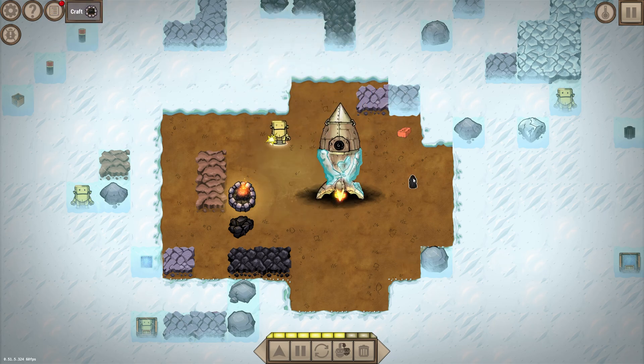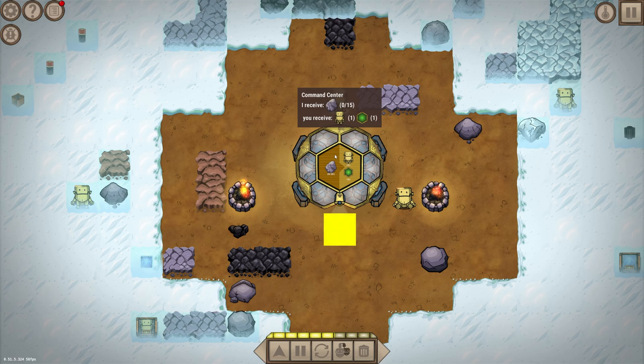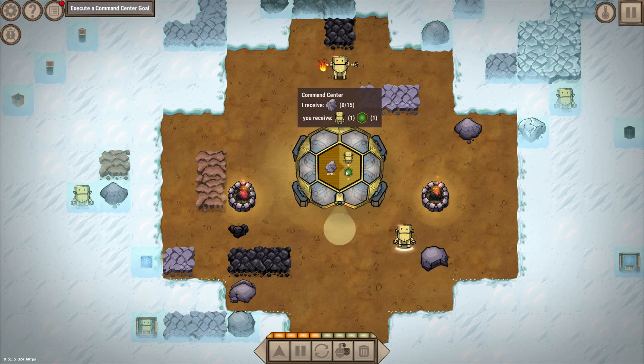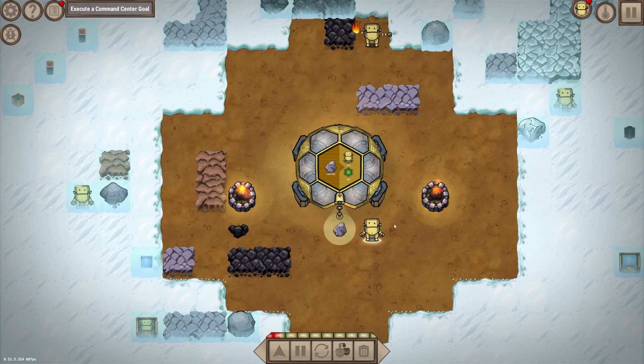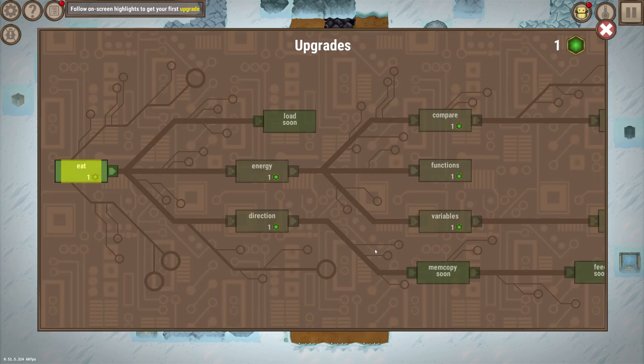Next we create a brick. Combining brick with coal gives us another bonfire, and that turns our frozen rocket into a command center. The command center wants 15 stone to give us another craft mate and some research points, so I'm gonna tell our new craft mate to do just that. And that completes the quest, unlocking the whole research tree.